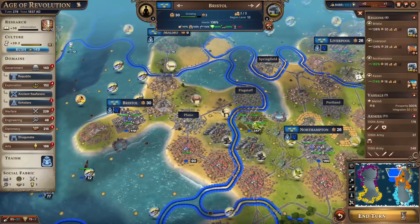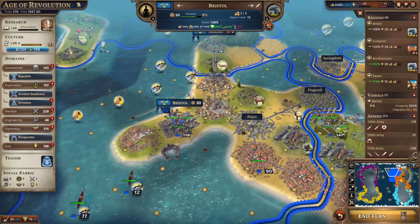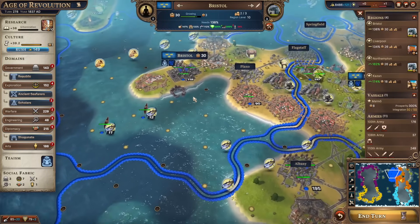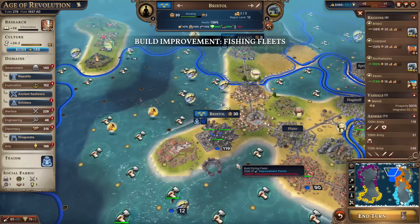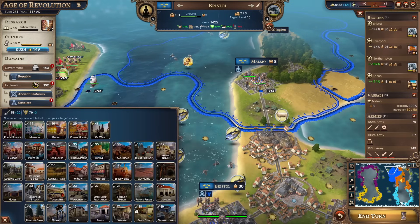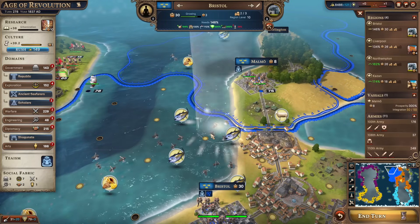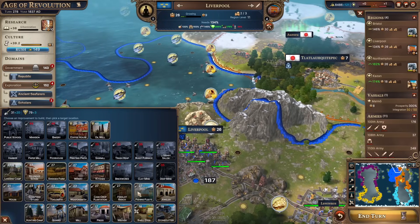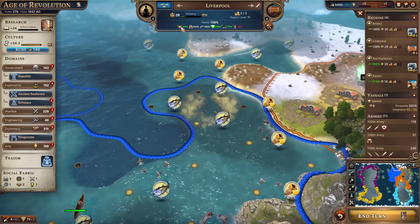I think Bristol could do with a little bit of help. Although it appears that all of the tiles are occupied so we can only upgrade. Food - we could put boats into the sea. Where are the boats? Fishing fleets. If we put a fishing fleet on that tuna, that's got it up to 170. Put another fishing fleet down there too - 194 in terms of food. And then maybe help Liverpool out as well in terms of food - get a fishing fleet, put it on that tuna there. 158% food.